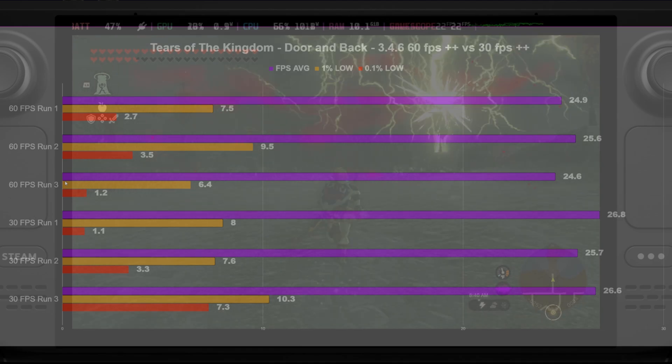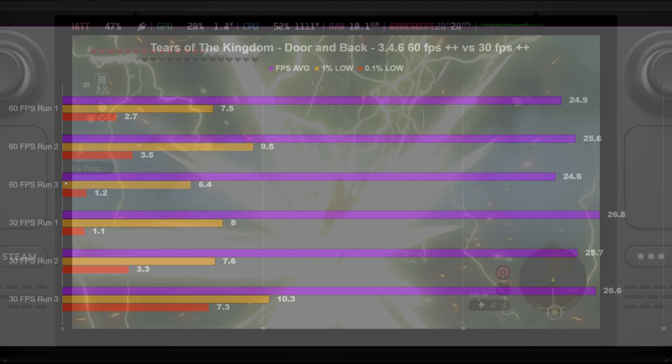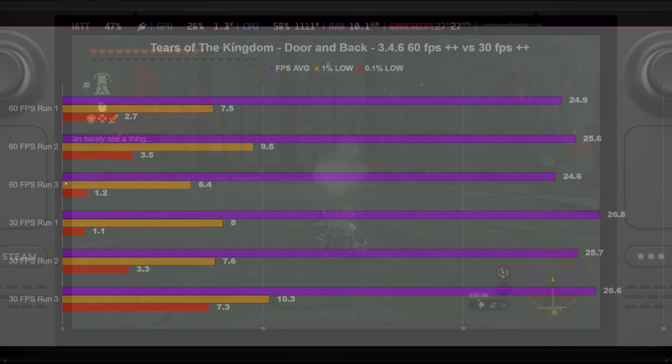That comes with the downside of there being bugs in SteamOS 3.5 — for example, the screenshot bug: if you try to take a screenshot in 3.5, it's a black screen. There hasn't really been anything too major that's game-breaking or SteamOS-breaking for me, but I'm sure they're out there.